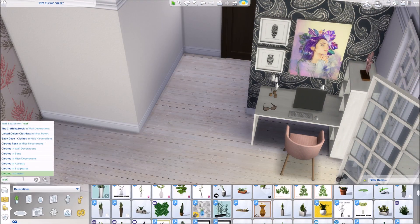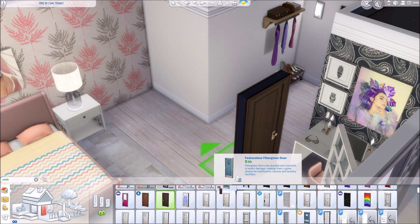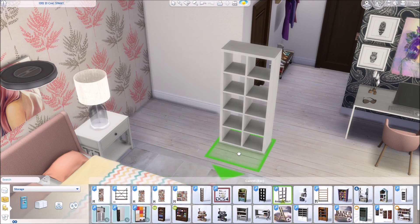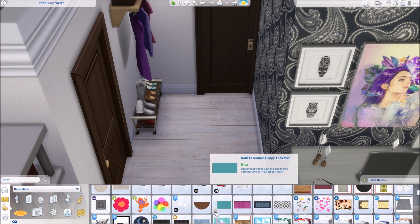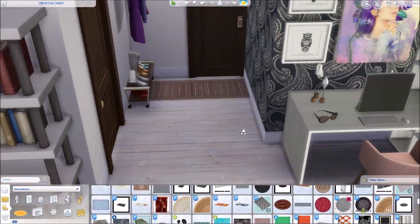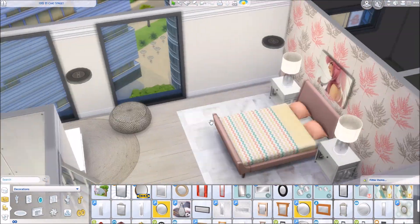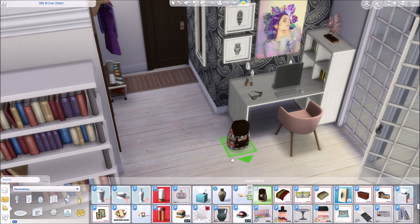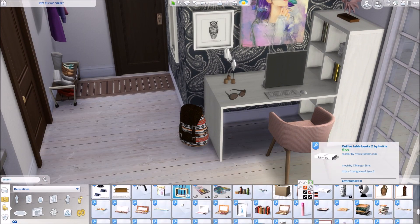If you haven't seen all my other apartment renovations, I will make a playlist — I'll link it here on screen so you can check them all out. My favorite one was the urban family apartment, which used a blue and mustard yellow tone — that was gorgeous. My family that I'm playing in the save still lives in that apartment. I do play with other families and sims I created for this save, but I always go back to them, partly because I love that apartment.